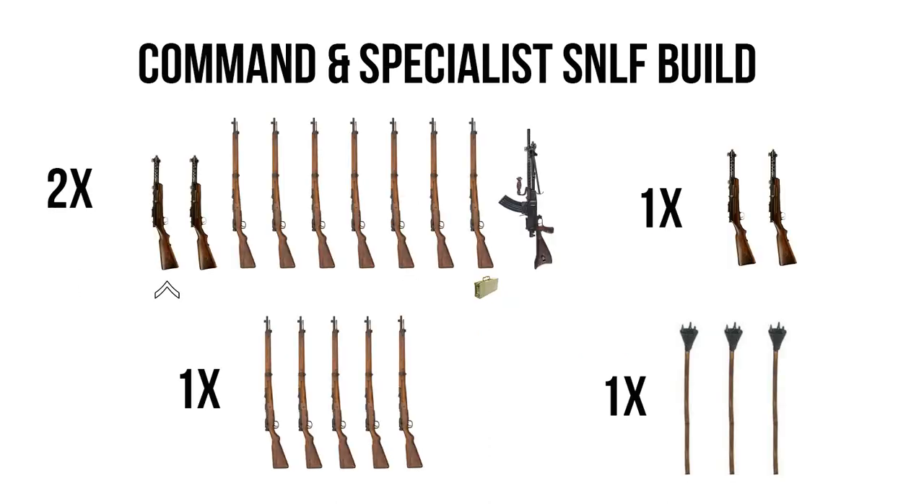For the command and specialist build for the SNLF, things get unique because the SNLF box sets, while mostly comprising the same plastic sprues with metal upgrades, come with two extra models — one katana-wielding officer and one pistol-wielding officer — which frees up two extra plastic models. So we don't need to build a commander from plastic. We will still build a command squad of two guys with submachine guns to accompany the officer, then still include three lunge mines — not super thematic for the SNLF but too good to pass up. After that, the five leftover models become five basic riflemen. They're useful for expanding infantry squads to make them more hardy, and you could even take one or two SMGs from the command squad and combine them with these riflemen to make a smaller third assault squad.